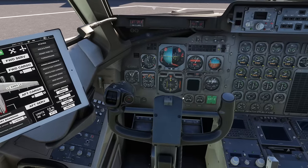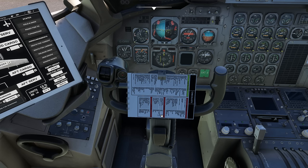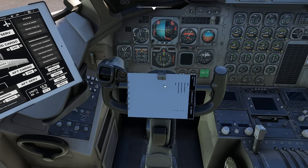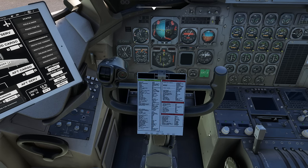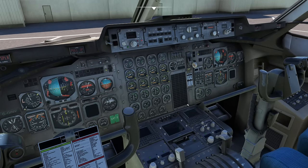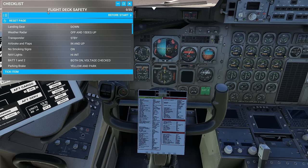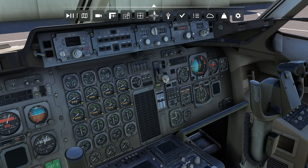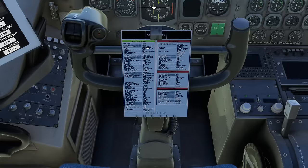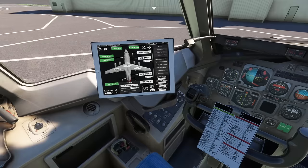One of the new features in this update is paper checklists. This is much more like how the airplane would have been operated in the real world — you can rotate it and flick through the different pages. There's no electronic checklist on an airplane like this, unlike modern airliners. It still has the standard MSFS interactive checklist where you can highlight each item, but the paper checklist is the more accurate way to use it. It's a long checklist, with lots of different systems and buttons.